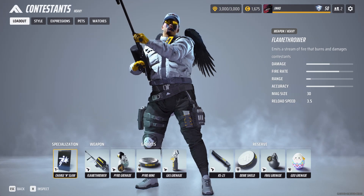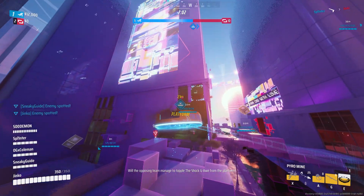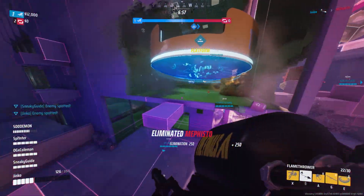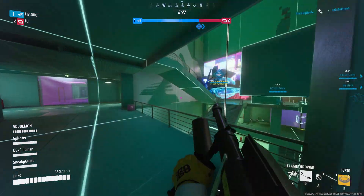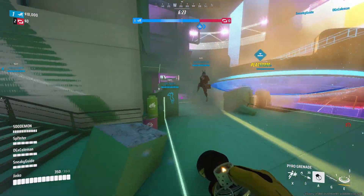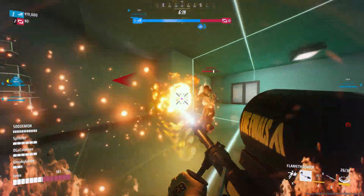The method I found to be the fastest, easiest, and requiring the least skill is to use the heavy flamethrower, because with this weapon you set an enemy on fire which starts damage over time, and then you just slide around and make progress on your contract without needing to be accurate or have good timing. You just put fire everywhere and slide around and you are making progress.